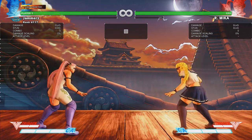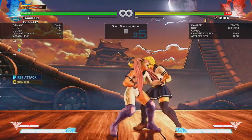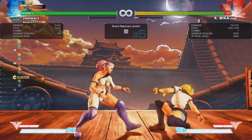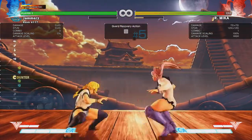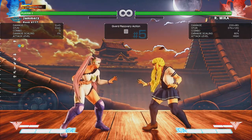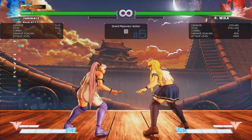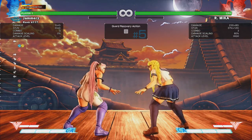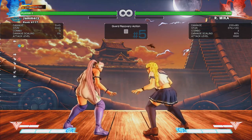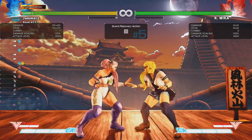I've put the CPU to do crouching light punch on block to show where NOT to use it. When you're on defense against strong players, you don't want to press buttons against frame-tight strings. Stand light punch is plus two on block, and stand medium punch has five-frame startup — but when done straight after a stand light punch, it becomes effectively three frames. Therefore, the stand medium punch will beat the defensive option from Mika.